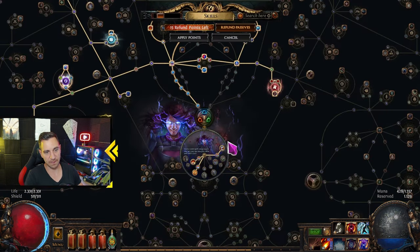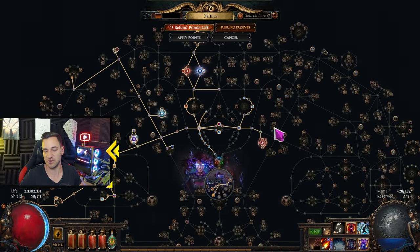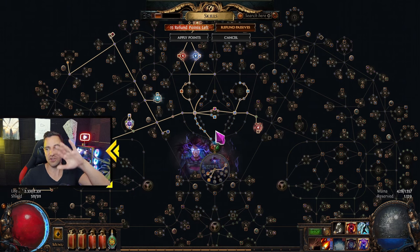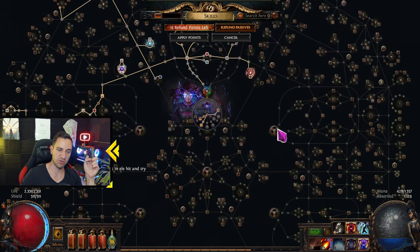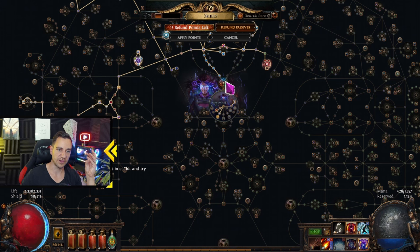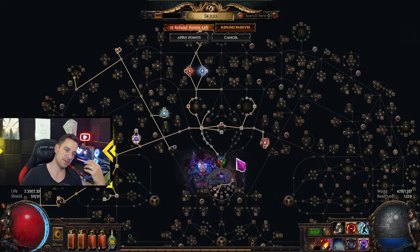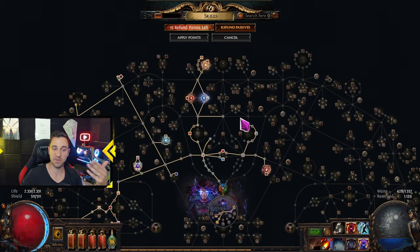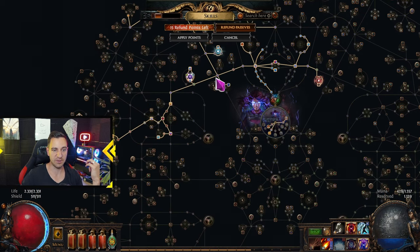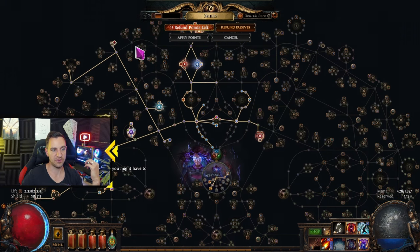Now for the passive tree — I know this looks overwhelming. This is a huge, massive passive tree that Path of Exile has, and it's kind of crazy the work that went into it over 10 years. But it's actually not as difficult as you might think. You look at these huge blobs — these are all the different class starting areas. For example, the Witch is over here, the Templar is over here, and here is the Scion. You kind of want to stay mostly in the area of your character. These lines cut off the different class regions.